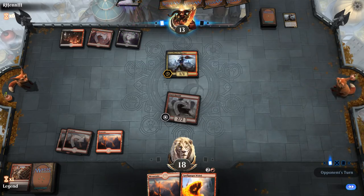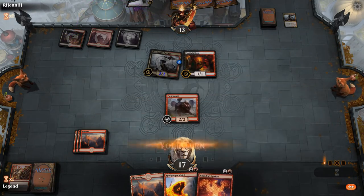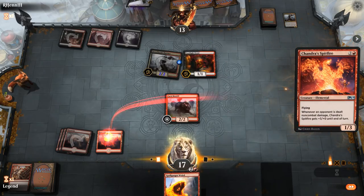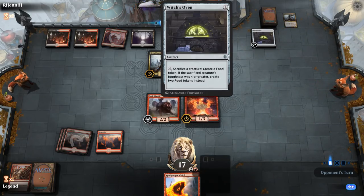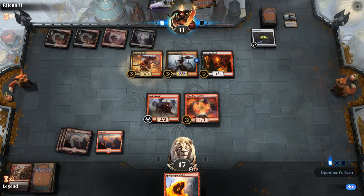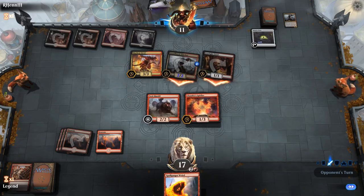A second Dreadhorde Butcher comes down and attacks. There's also a Footlight Fiend that can block and finish off my Pack Mastiff with its death trigger. Then Witch's Oven appears — a way for them to sacrifice creatures, bring back the Cauldron Familiar, and the Familiar plus Witch's Oven is a nasty combination. They also have Mayhem Devil, so whenever they sacrifice a permanent it deals one damage to any target. We're definitely in trouble now.